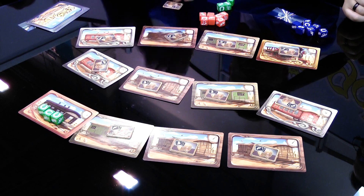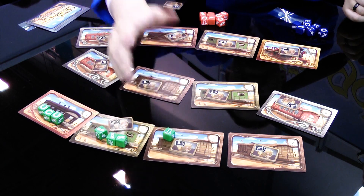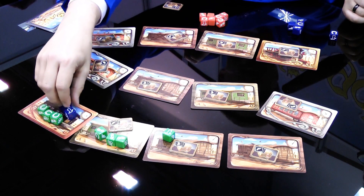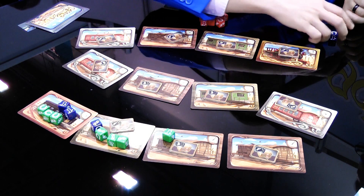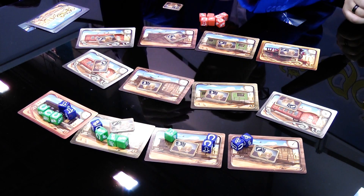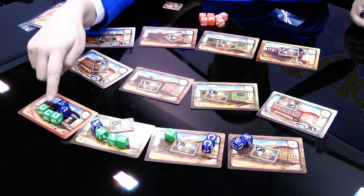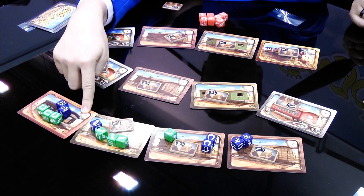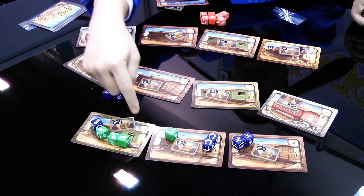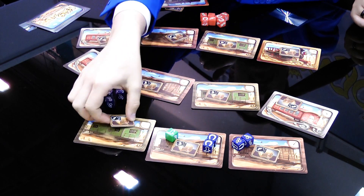Then you can continue placing dice. That's the end of my turn. Your turn — imagine you do something like this. At the beginning of my turn, I check for majorities. For this wagon, I'm in majority — I have at least three dice — so I win the card. It's victory points for the end of the game. This one requires a minimum of two and I have it also.